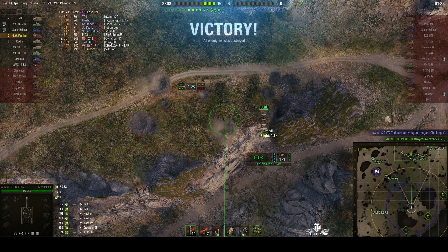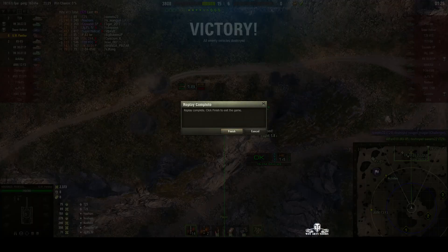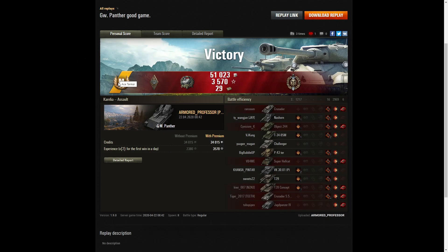Let's have a look at the end of battle stats. It's an Ace Tanker for the Armoured Professor in the GW Panther. He got a Bruiser Medal for at least five critical hits — in fact he got 16. He got a Gauze Medal for doing more damage than eight times the hit points of his own vehicle. He got a Top Gun for at least six kills, but sadly no high caliber because he did hit the Challenger. As arty players you need to be aware that if you fire a round and hit your own teammate, you could disqualify yourself from getting a high caliber.